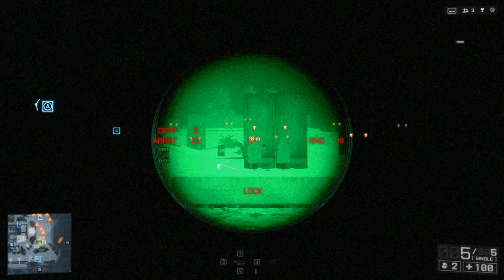On the left side you have OFST, or offset, which is set at three — that will always be the case because the XM25 airburst round explodes three meters past its target. Below that is the airburst distance, which is the actual point of detonation. When you zoom in, the gadget locks onto the target distance and stays at that range, even if you move your aim.